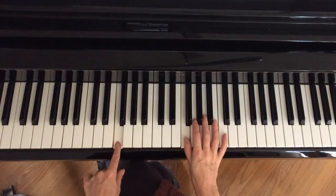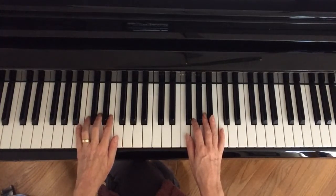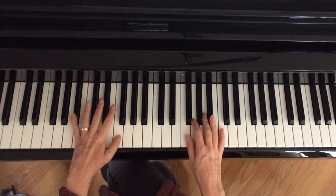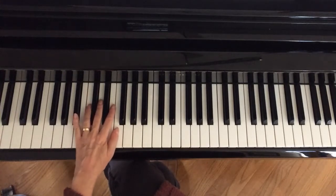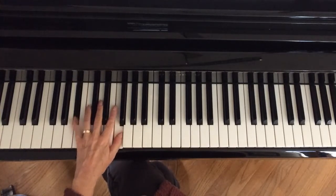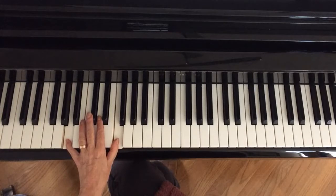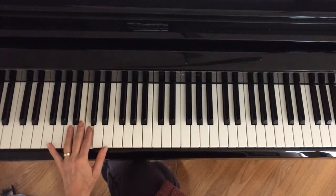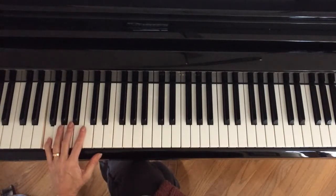Your left hand is on this F here. You want to get your thumb on that F for the last two measures of the song. Put your thumb on F and your pinky on B-flat. This is the second to the last measure. Then just move your pinky down to A, and the last measure is G, C, and then up to this F and down an octave.